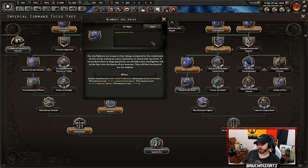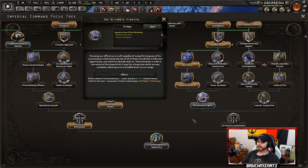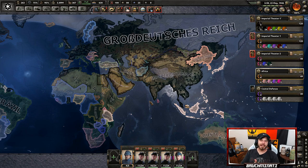'If we produce them in large quantities, our already iconic starfighters will strike fear into the hearts of the enemy — they will fear the howl of our ion engine. The ultimate fighter — focusing our efforts on a craft capable of outperforming any counterpart while doing the job of all of them sounds like a ludicrous opportunity, one which we should seize. There has been a craft in the works of the Imperial Air Corps for a long time which we may complete, allowing an incredible boon to our wings.'